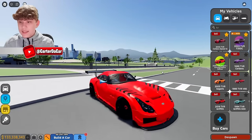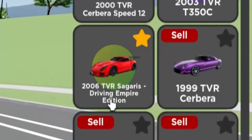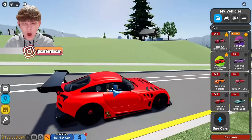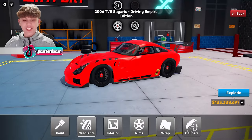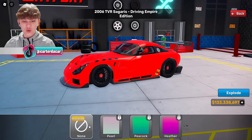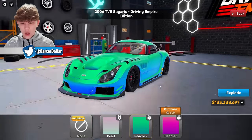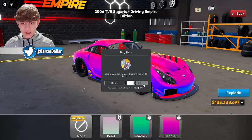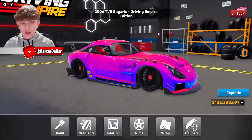The TBR Cigaris Driving Empire Edition — this thing is sick. Let me check out the customization on this. There's something really interesting called Gradients — I've never seen this before. This is sick, we're purchasing this for 30 Robux. I guess this is some kind of premium customization feature. Wow, that is stunning.